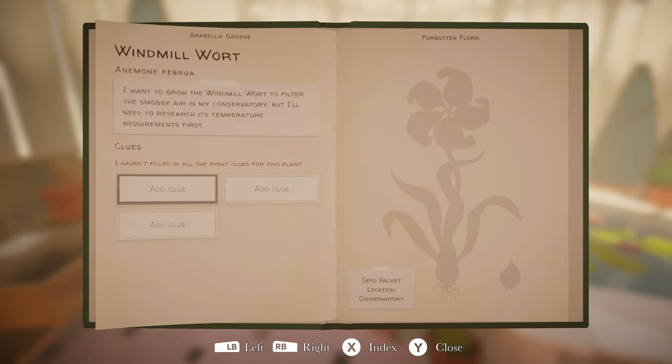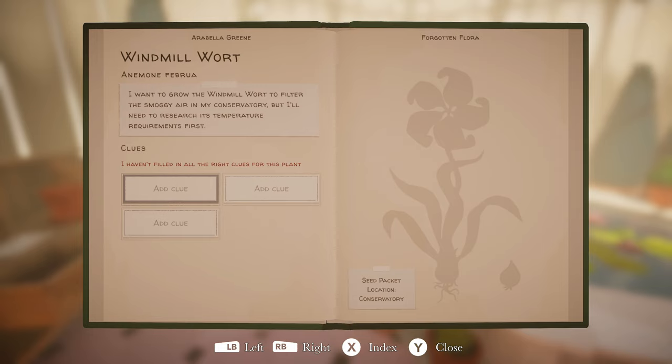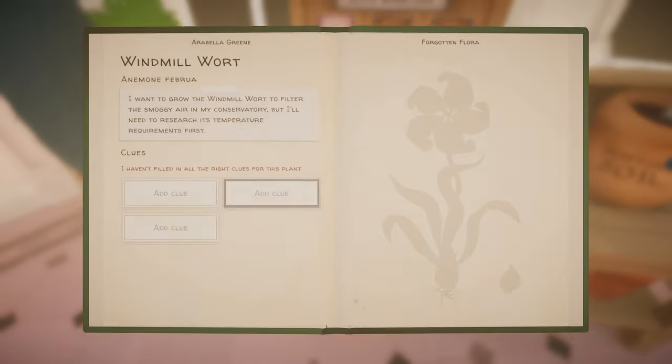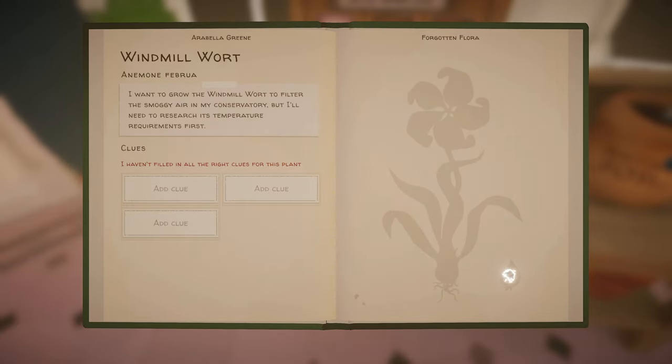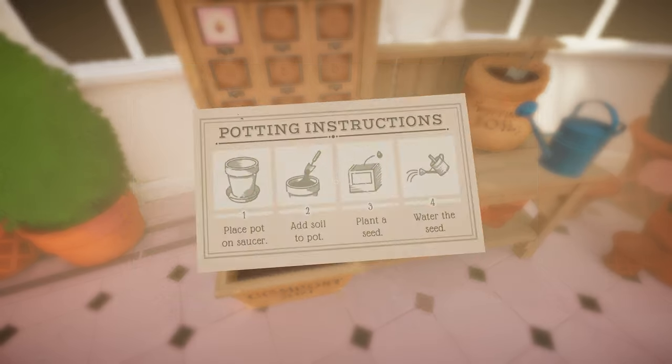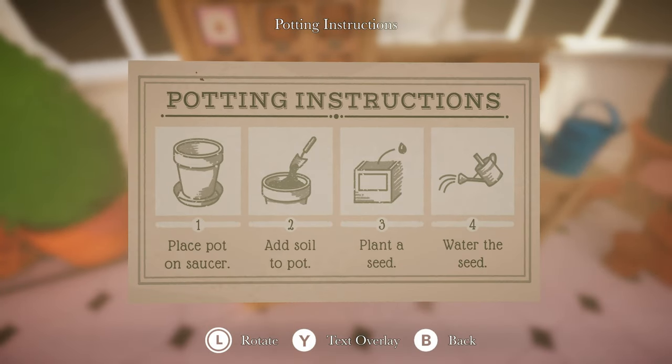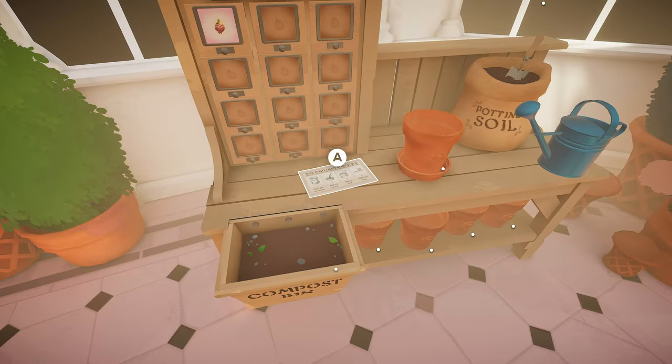Gotta press Y. Fresh start. I want to grow the windmill wart to filter the smoggy air in my conservatory, but I'll need to research its temperature requirements first. So we gotta get rid of all this fog in here. This must be it. Collect seeds. We got a seed. Potting instructions: place pot on saucer, add soil to pot, plant the seed, and water the seed. Easy enough.